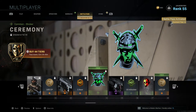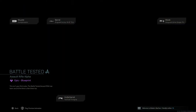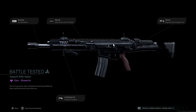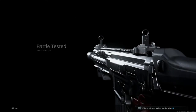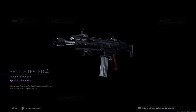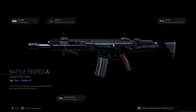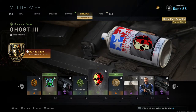Tier 44 is a free sticker called Ceremony. Tier 45 gives Battle Tested, a blueprint for what might be the Grau 5.56 or possibly the Kilo — really nice chrome camo with a World War II look and four attachments. Tier 46 gives a Double Weapon XP Token.